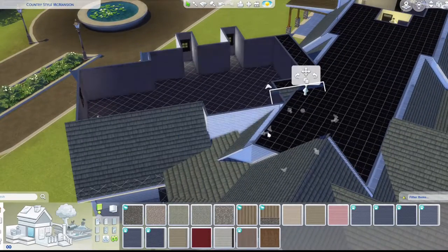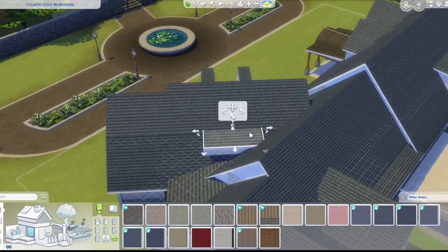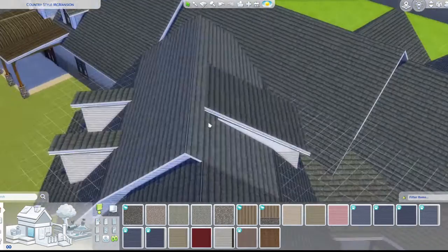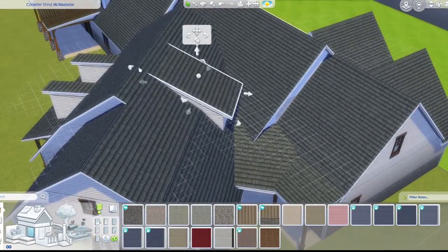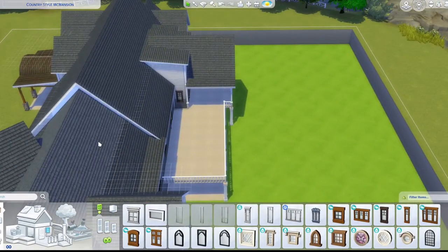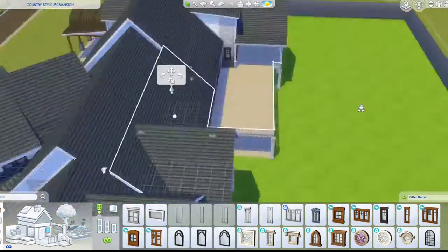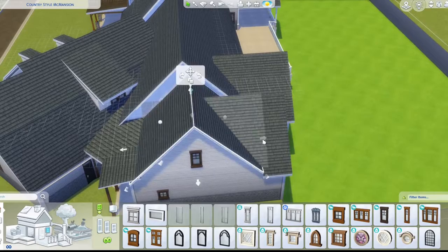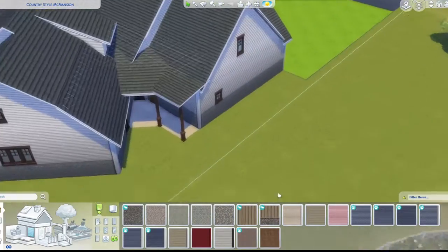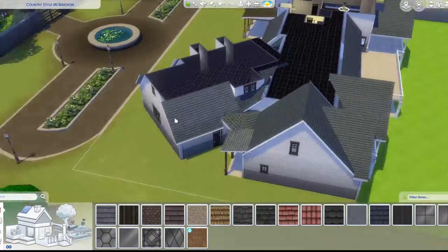I'm fixing those roof pieces. This flat roof technique that encompasses the dormer is supposed to go all the way to the top, but it was poking out, so I put it a little lower. I move a roof piece higher and it looks nicer — similar to the reference image. I also change the swatch back to how it was.